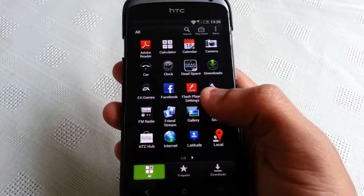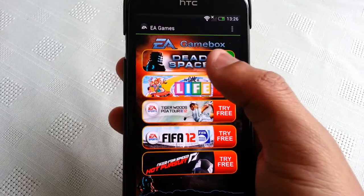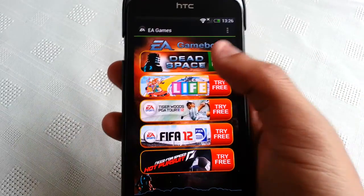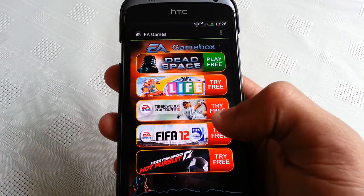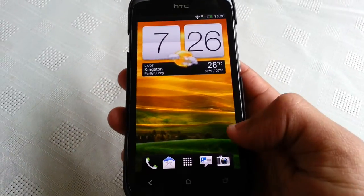Another thing is they've added this EA Games application. You can download Dead Space for free — the full game — it's normally five pounds from the Gameloft website, but you can get it for free now. You can also download these trial games: Need for Speed Hot Pursuit, FIFA 12, Tiger Woods, and The Game of Life.